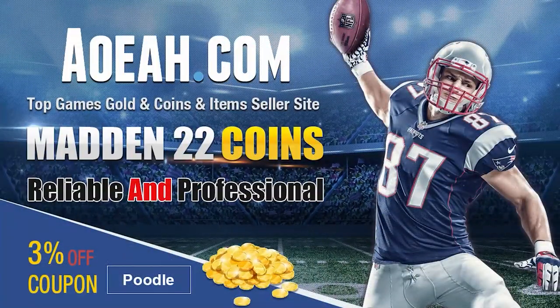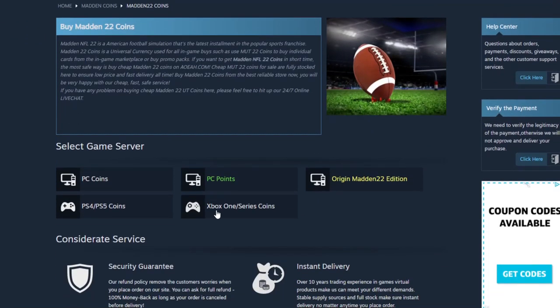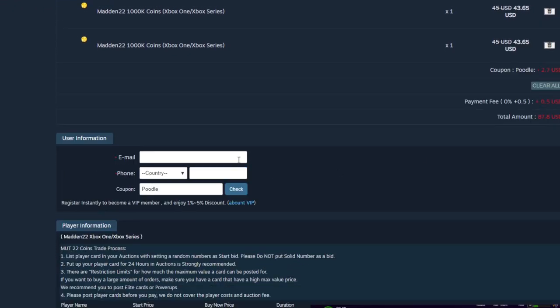If you guys are looking for the absolute cheapest coins on the internet right now, head on over to my sponsor aoeah.com. They got the cheapest coins on the market — you can get a million for under 50 bucks. Make sure to always use code 'poodle' at checkout to get your additional three percent off.